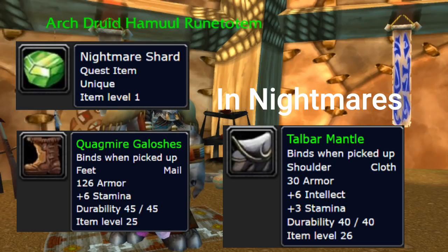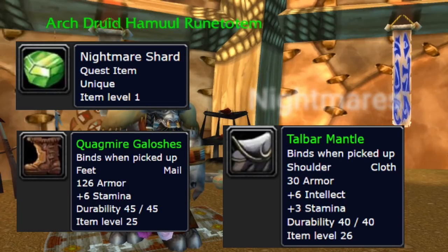The Talbar Mantle is a twink item from what I've heard for level 19 — very nice shoulders. There aren't many shoulders at this level that offer such good stats. They're good for casters and even hunters, so make sure you get those. Or if you're just a warrior and you want some stamina, you can go for those boots.